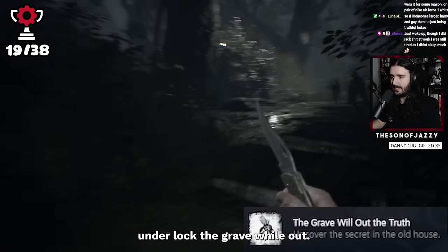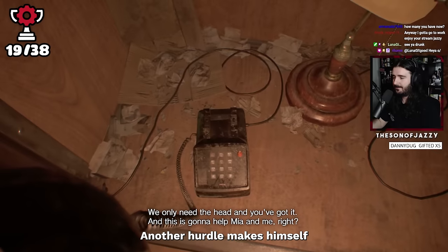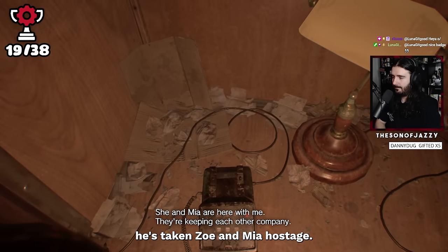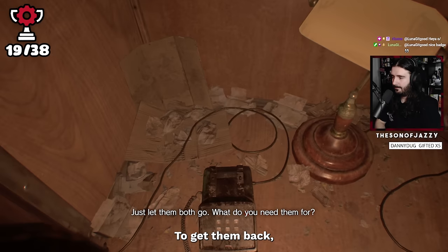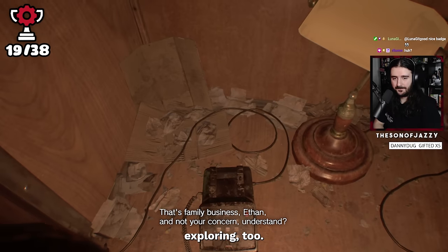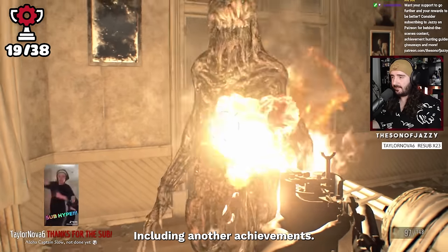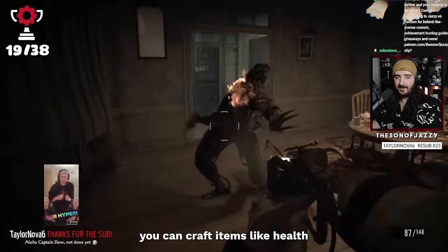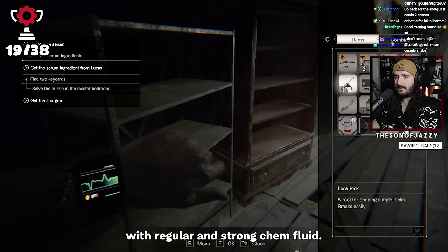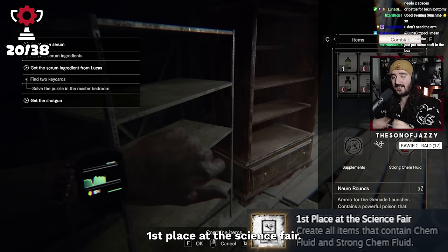Another hurdle makes himself known — Lucas has joined the party. He's taken Zoe and Mia hostage, and to get them back we need to play a little game of his. To arm ourselves for this fight we upgraded and got everything we needed, including another achievement. In this game you can craft items like health, ammo, and special bullets — for this achievement we need to craft every item we can with regular and strong chem fluid. Easily done throughout the game, and eventually we unlock 'First Place at the Science Fair.' During this exploration we also found our next videotape — Birthday.